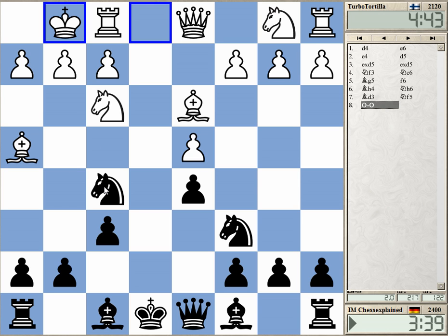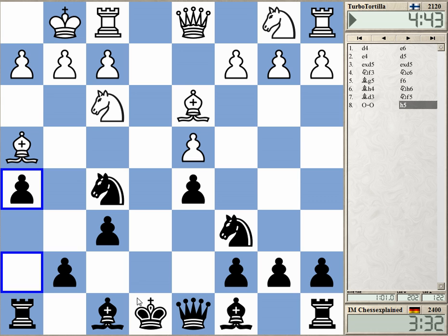He's got queen h5 — quite annoying. I want to play some crazy move. This threatens g5, h4 winning the piece, and rook e1. I go king f7 probably — it's complete crap but I felt like playing something crazy.